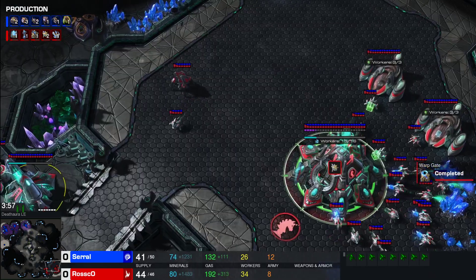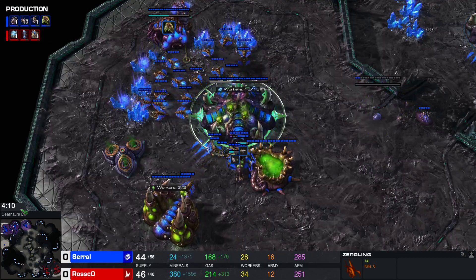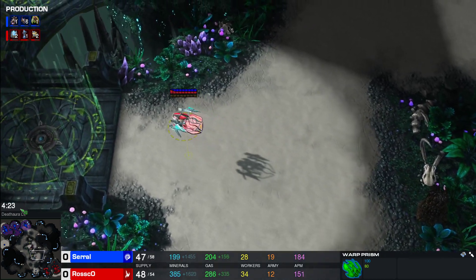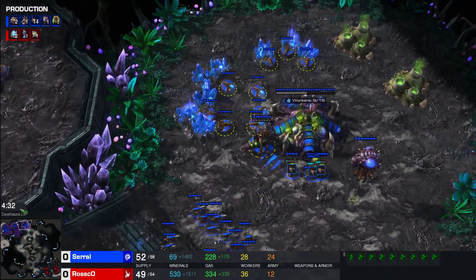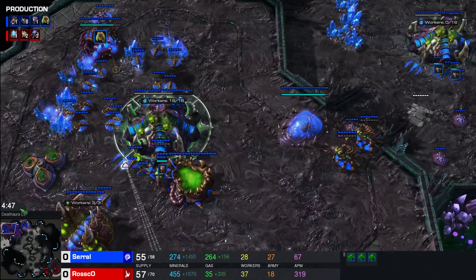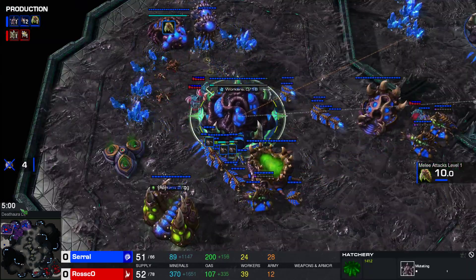Lings are going out onto the map to see what's going on. Serral sees three Adepts — that triggers him to think it could be the Adept build, so the Roach Warren goes down straight away. He sees four Adepts and is building mass Lings for this. Little does Serral know he's actually being fooled — DTs are going to be the option. There is no Lair, there are no Spores. These DTs could run riot. The Lings are coming out trying to find the Adepts. He does see a four-shade. But there are three DTs in the main. All of a sudden, as we look at Serral's vision — he sees DTs in the main. Now he sees it. A lot of drones are going to go down to these DTs. The very smooth DT drop goes to Roscoe.